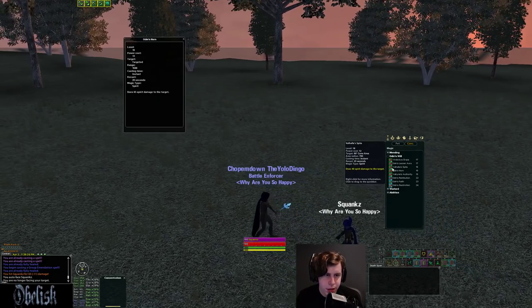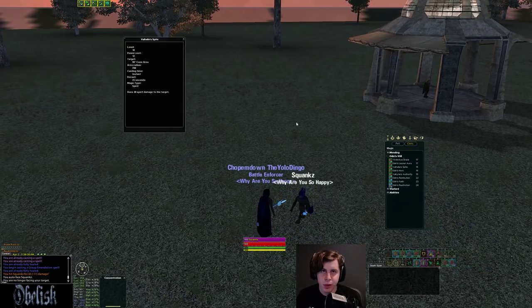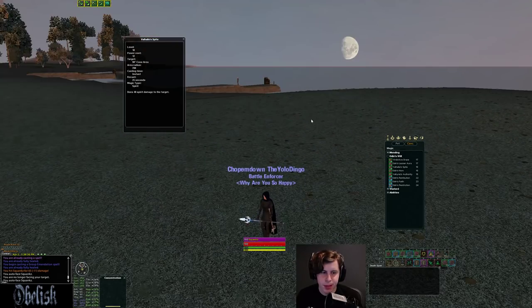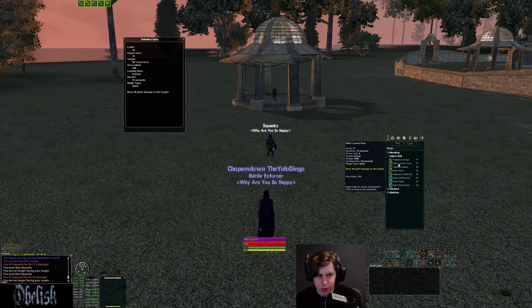You also get a cone DD with a 25-second reuse — also a really good interrupt. It's 700 range, cones out 90 degrees in front of you. Use it as an interrupt; if you have higher Odin's Will you might use it more for damage, but it's a great interrupting tool.